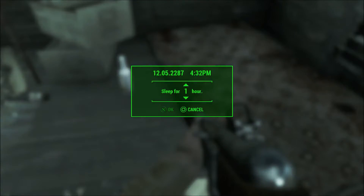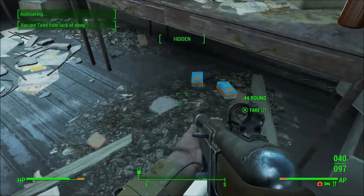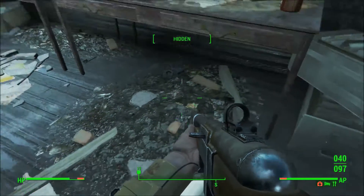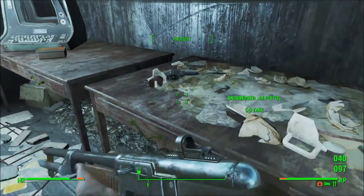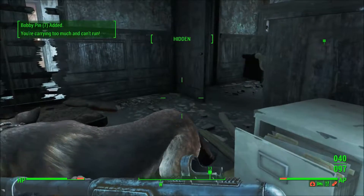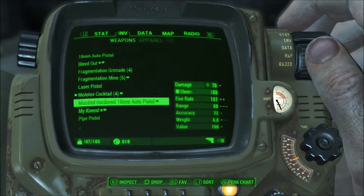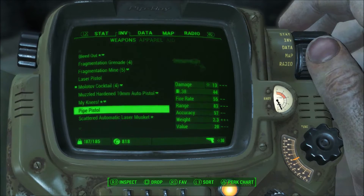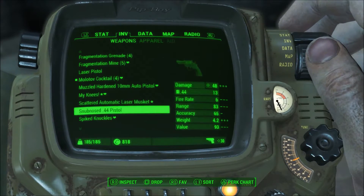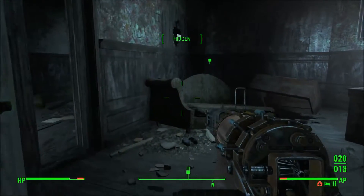We're going to take a quick auto save right here. Speaking of auto saves, the newest patch is being released on beta for Steam right now. Apparently they're adding in the exit save mechanic, which I'm going to be a big fan of because now I don't have to spend an extra 20 minutes trying to find a bed if I'm out in the middle of the wasteland — I can just exit, come back, and the file will delete itself automatically.